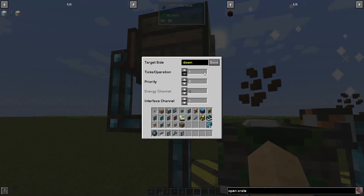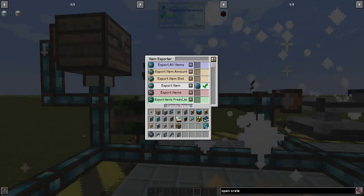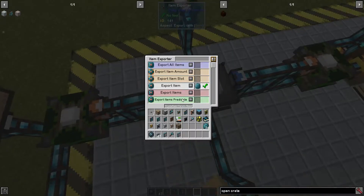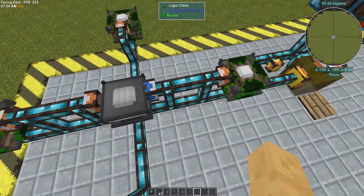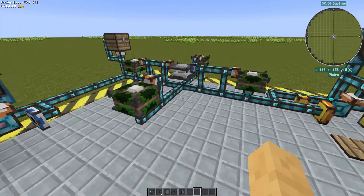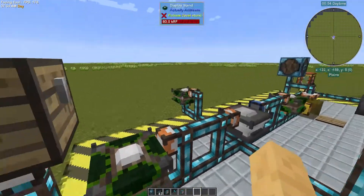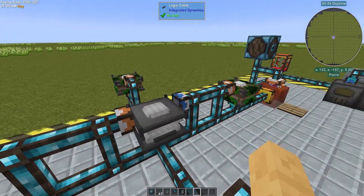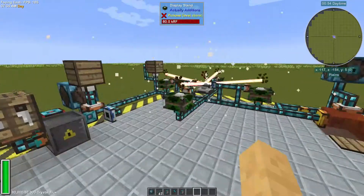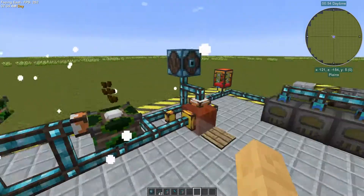There's this item interface set to interface channel 1 so it doesn't interfere with all the rest of this. Each of these has an exporter on channel 1. Then this exporter is set to channel 1, set to crystallized. And then an importer that goes back to the master storage network. So any items that come in here get exported to the proper places and then the result gets imported back into the network. Whenever that reaches 0, it does 8 more — it's a slick way of doing it.